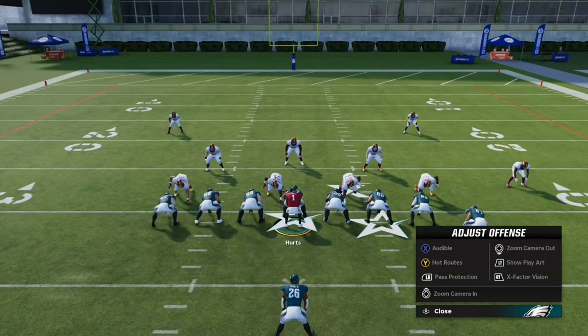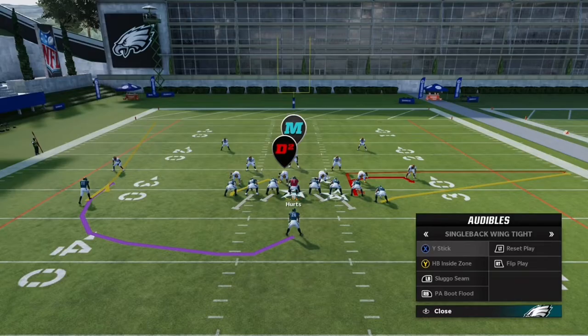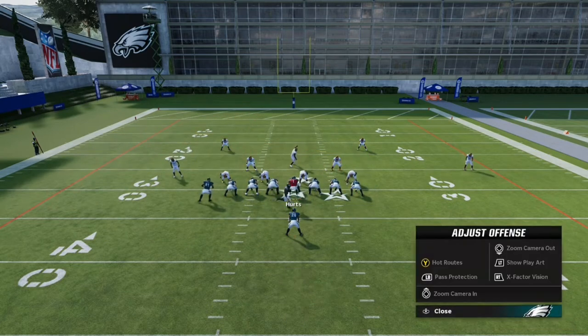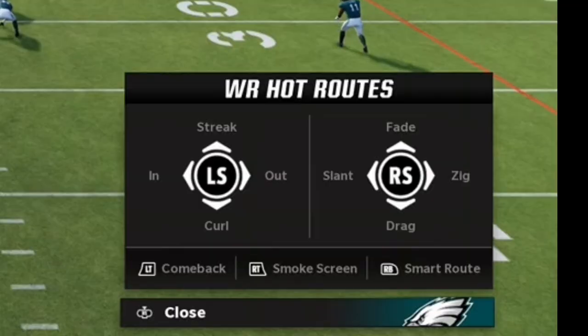This depends on you and what you need. Normally put on the X factor, then we go for audibles. As you can see, you can run any of those plays — click X and then you can just pick what you want. From there you can flip the play using RT, so do not forget that, it's very important if you need it.